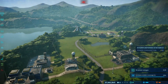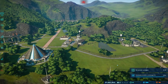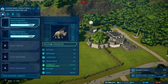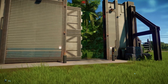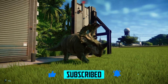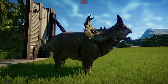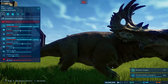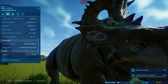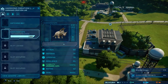Hey guys, welcome back to the channel and welcome back to Jurassic World Evolution. We were doing this mission where we had to incubate two Ceratops. Let's check these guys out. This guy just came out and he already looks tired, always lonely. Ceratops — did we have these guys already? We're getting real close. We got another buddy for him.